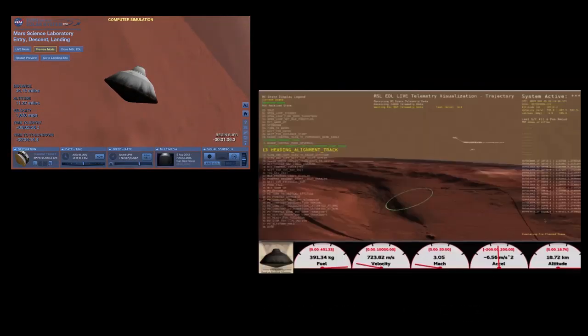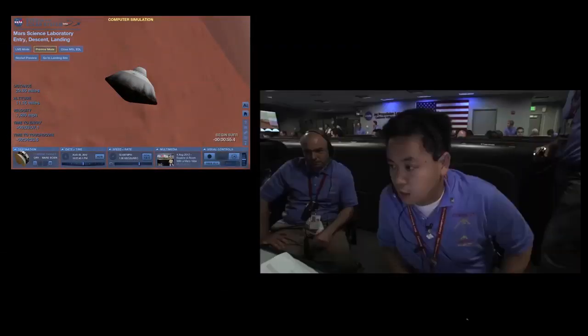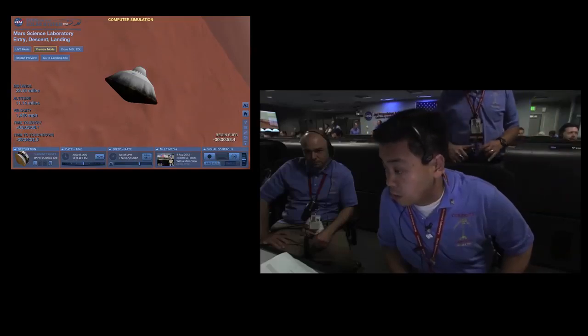Flight EDL, TDS warning is okay. Copy. Power nominal. We are seeing a tone indicating that we have seen heating on the heat shield through the MEDLI instrument. Everything looks fine, this is as expected.